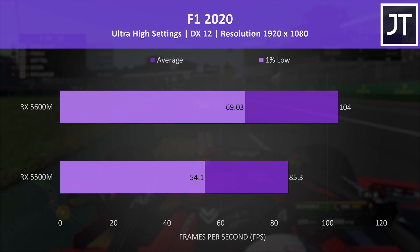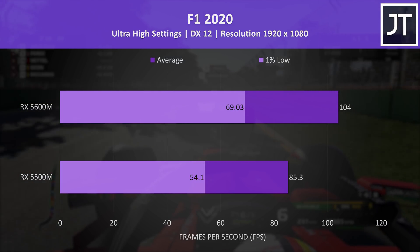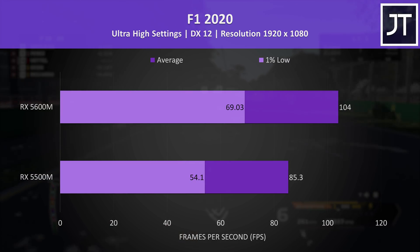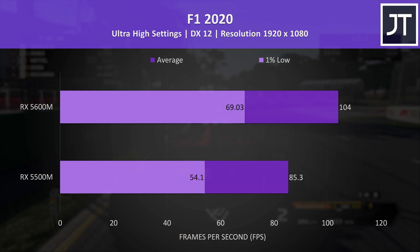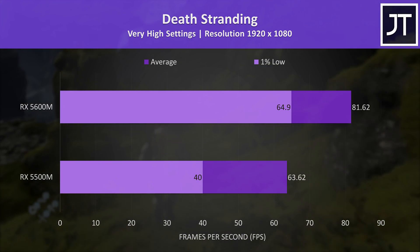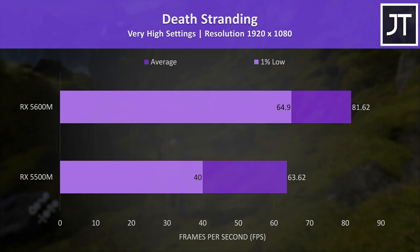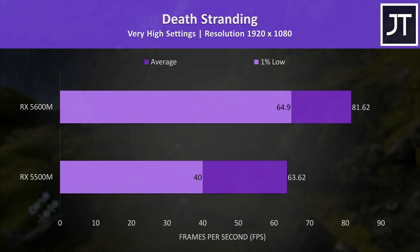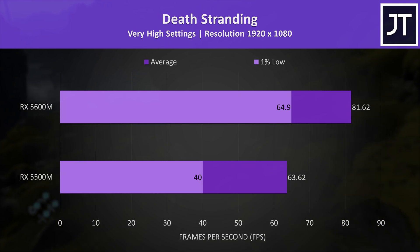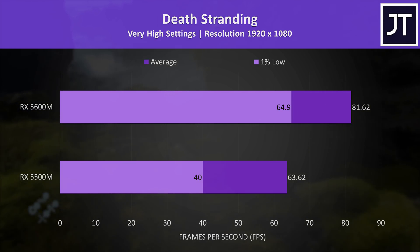F1 2020 was tested to see how racing games are affected, and the 5600M was 22% faster than the 5500M — a nice little boost but still a below-average difference. Death Stranding had massive differences in 1% low performance; the 1% low from the 5600M was ahead of even the average frame rate of the 5500M, putting it a massive 62% ahead. Average FPS was about 28% faster, which is a somewhat average result, but that 1% low boost was far more impressive.